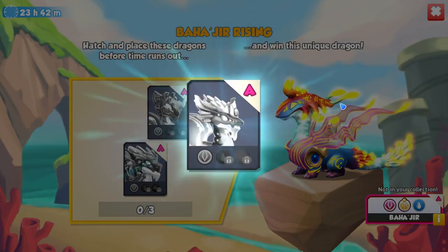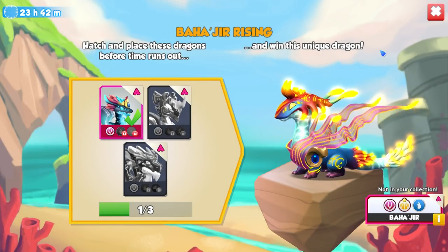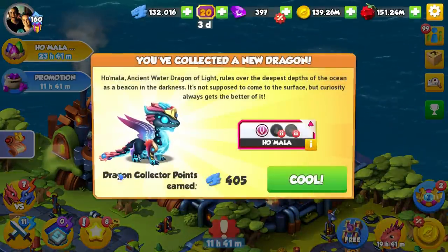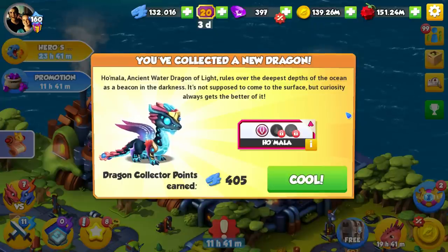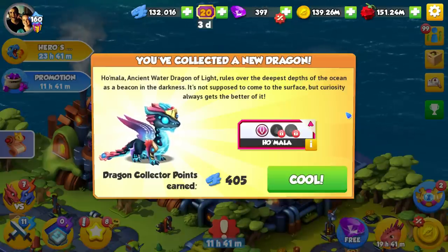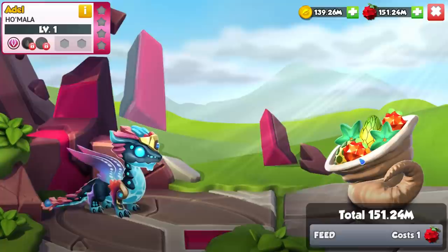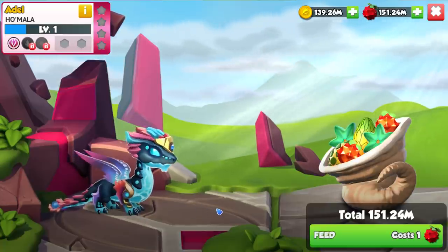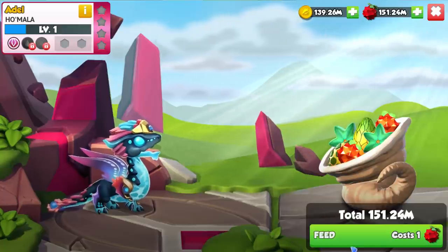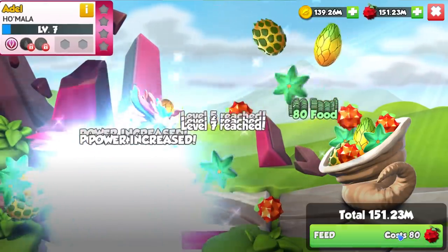Homala is not a bad dragon by any stretch of the imagination. But the problem is that I already have both light and water on my team, so it's hard to justify leveling up Homala and adding it to our main squad — maybe we'll do it later after we've got all the elements covered. Homala, ancient water dragon of light, rules over the deepest depths of the ocean as a beacon in the darkness. You can see it has this cool watery effect on its stomach — cute little baby, fits in quite well with this habitat.